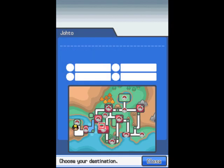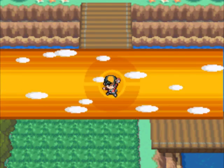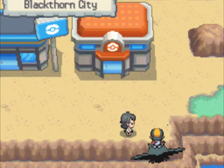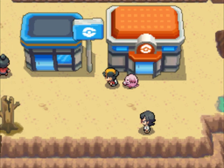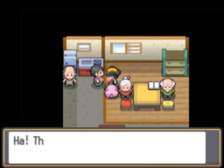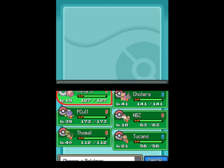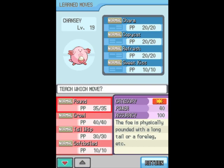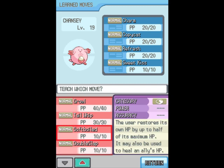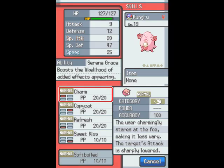While we're here, time to learn a bunch of new moves, which involves going back to the Move Tutor and using our last Heart Scale. That kind of sucks because it means I'm going to need more Heart Scales — Turtwig, Torterra, is going to also need a Heart Scale. I definitely want Soft Boiled for Chansey because healing half your HP is something I can also use in battle.